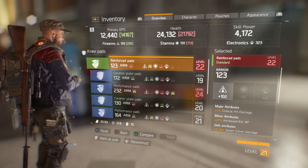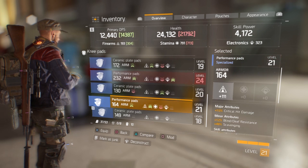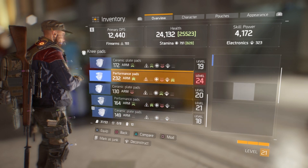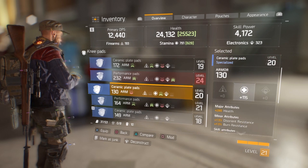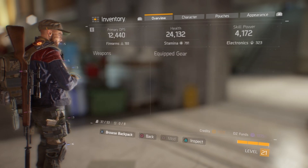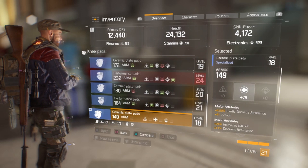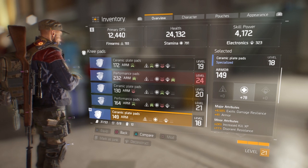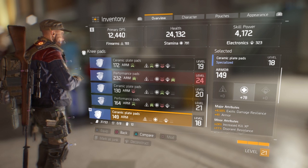I'm level 20-something - I think 21 at this point - and look at how much health I've got. This is basically showing you that your firearms, stamina, and electronics skills are supremely important, so you need to understand how to set them up. Number one: if it looks like a better module, it may not be. One of my items, I think it's my knee pads, is actually a lower level item in terms of its armor score.